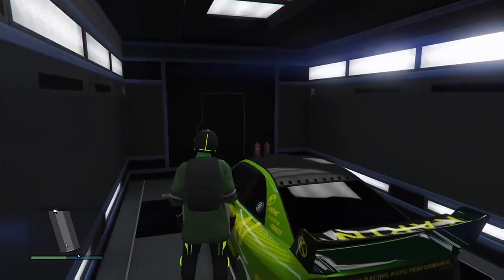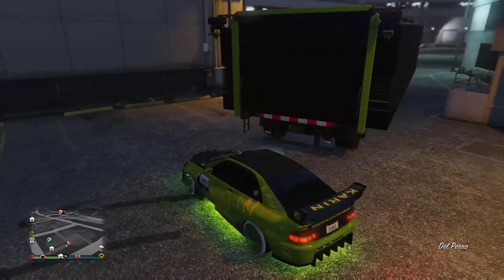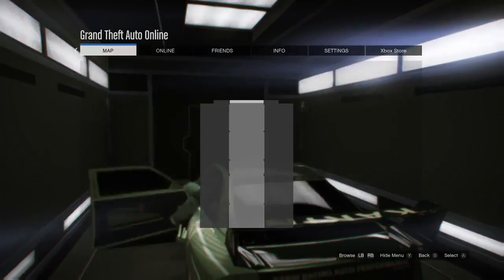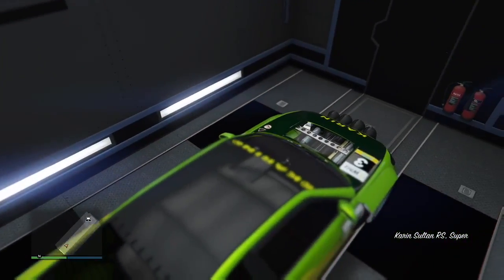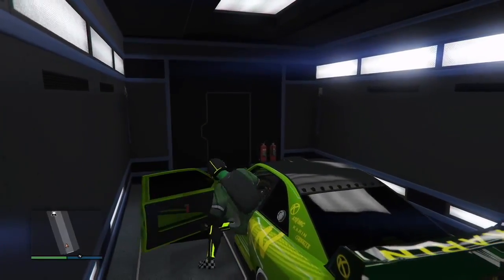Make sure for this first glitch you do not need custom plates. For the second one you're gonna need custom plates. You want to fill up a garage with faggios — make sure they're not in your MC clubhouse because it will not work properly. The cars cannot transfer over to the MC clubhouse. So you've got to keep all your faggios in a regular ten-car or six-car garage, whatever, just make sure it's not in the MC clubhouse. Throw yourself in an invite-only session. If you do have a motorcycle club president and an MC clubhouse, it does work better so you can use your motorcycle club menu to return the vehicle to storage. So whenever you do screw up, you can just return to storage simply like that and then continue and try the glitch again.